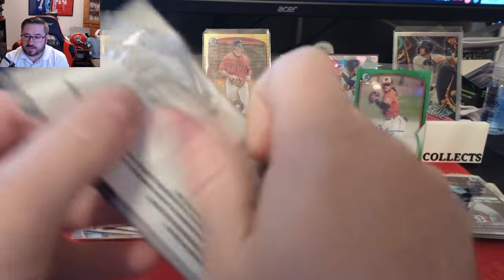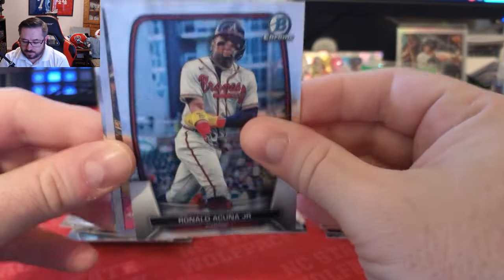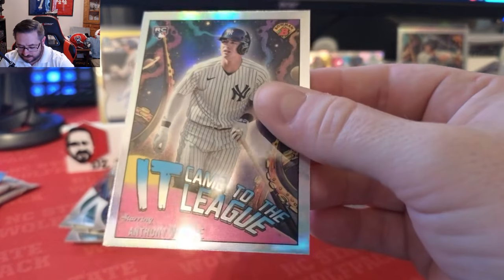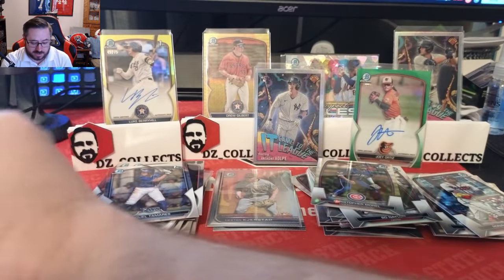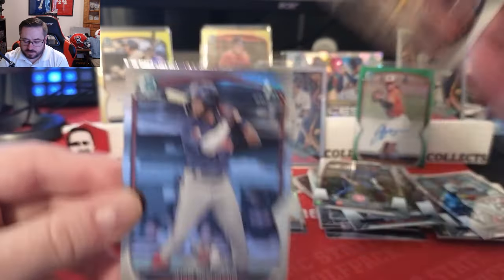Three packs to go. Pack: Christopher Morrell rookie for the Chicago Cubs, Ronald Acuña Jr., and then another 'It Came to the League' — another Yankee — Anthony Volpe! That is a fire card. As a Yankees fan I hit the two I wanted from the 'It Came to the League' set — Spencer Jones and Anthony Volpe. That is gorgeous. We also have an Axel Plaz rookie first Bowman for the Pirates and Juan Benjamin first Bowman for the Guardians.